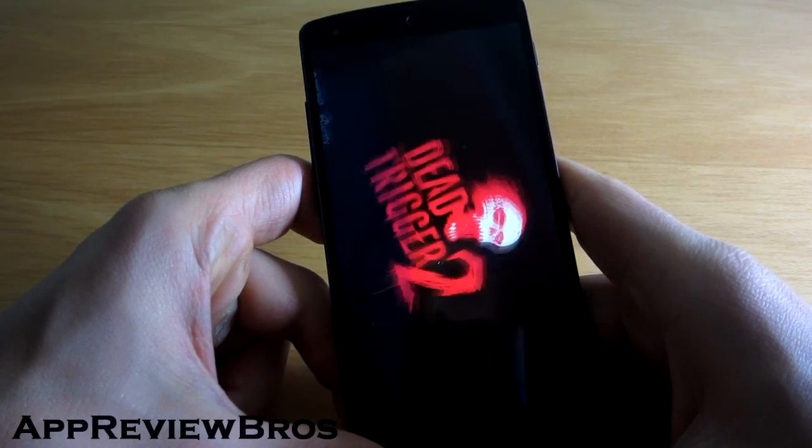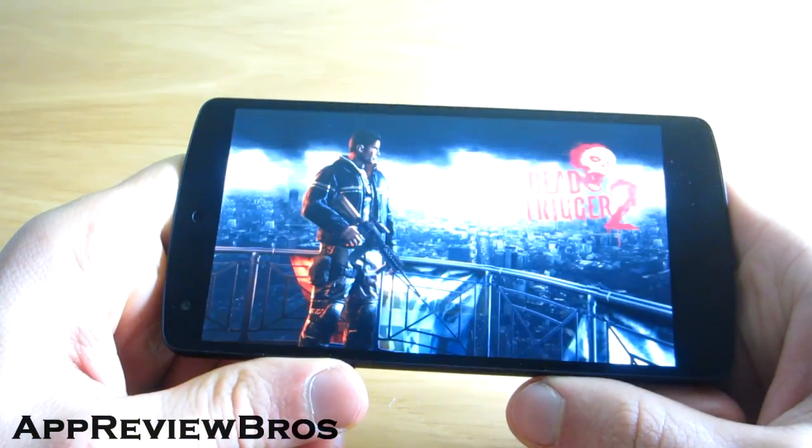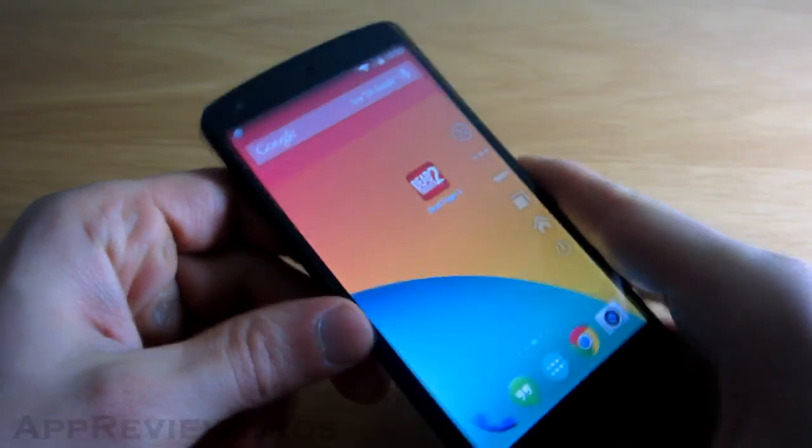Having said that, at the moment it appears that not all of the buttons work — for example, the back button doesn't seem to work. But at least the home button does work, so you can easily get out of apps and games quickly.